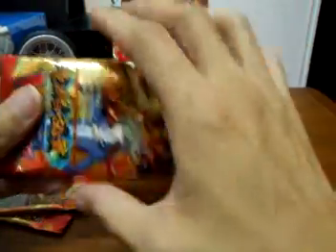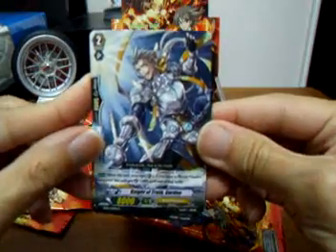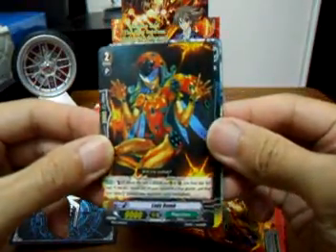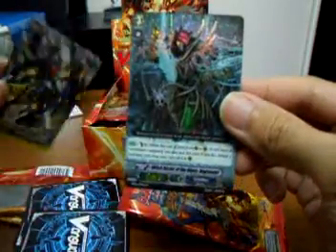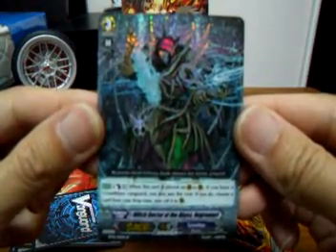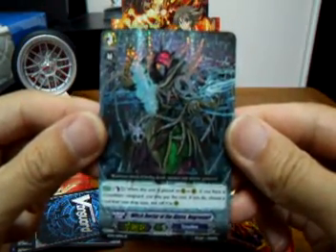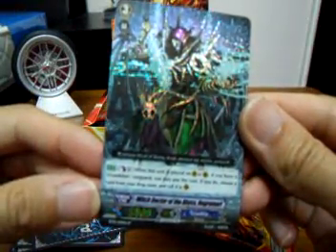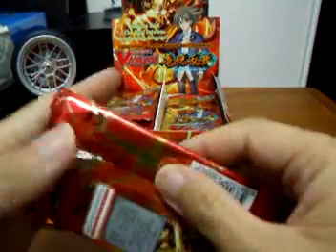Onslaught of the Dragon Souls, third pack. Let's see what they got: Knight of Truth Gordon, Lady Bomb, Skeleton Lookout, Fixie Freak and Drum. Oh my god, look at this — this is the first SP card of my Cardfight Vanguard booster box opening. Witch Doctor of the Abyss, Negro Mari. I can see it's actually an SP card. Interesting.